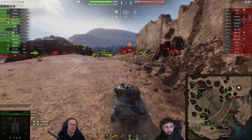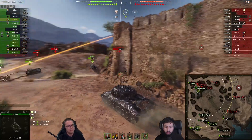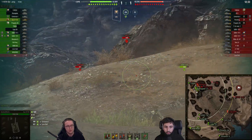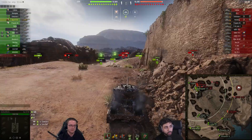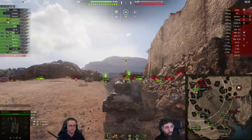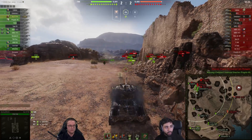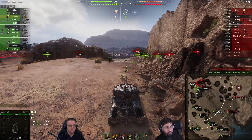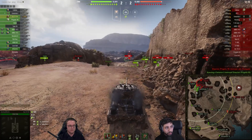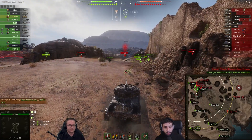He doesn't really want to go frontally brawl with all of those tanks, because against all of them in frontal brawls he would lose. So I respect his decision to not overcommit. The big issue here is a lot of his allies have pushed into this dip and across without really checking what's further back in these areas.